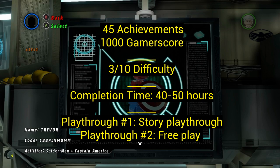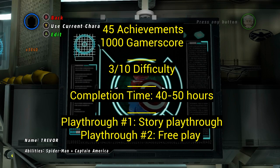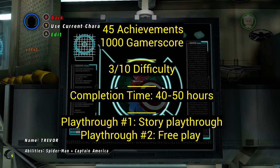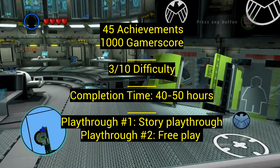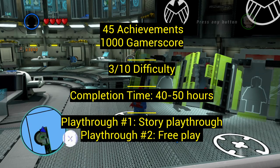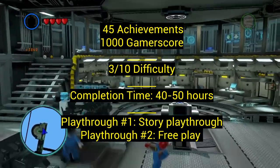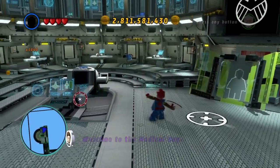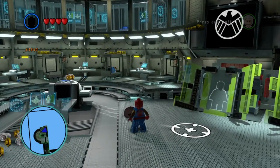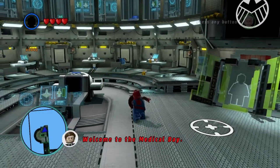This game has 45 achievements for 1000 gamerscore and I give it a 3 out of 10 difficulty, only because I remember this game having races that I honestly dreaded — the Sonic races and Lego Dimensions ones. I said I don't think I'm going to get all these races. They were so hard but I ended up getting them, so it's okay. Completion time 40 to 50 hours. Playthrough one is your story playthrough, and playthrough two is free play where you clean everything up, typical for Lego games.